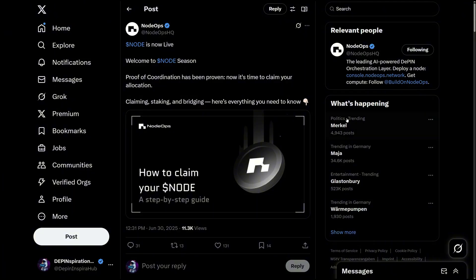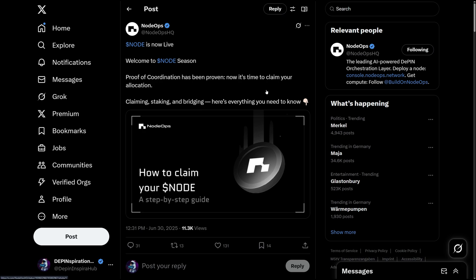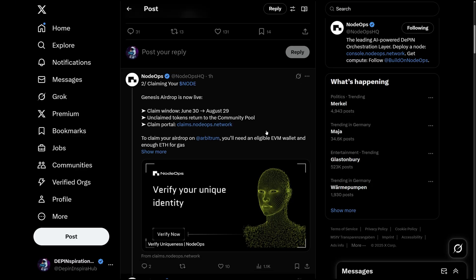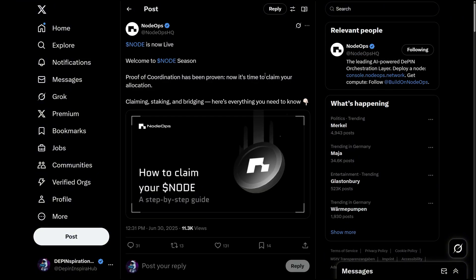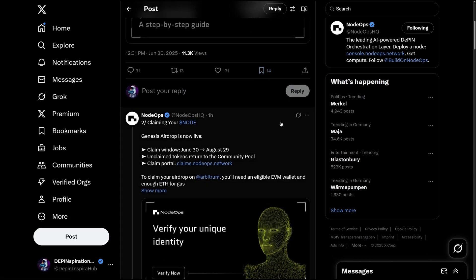Before we proceed, I highly recommend you go through the detailed tweet provided by the NodeOps team — it walks you through everything we're doing today. The airdrop claim window runs from June 30th, which is today, to August 29th. Before you can claim your tokens you must complete verification, which is very simple. If you have any difficulty, reach out to the NodeOps team as they respond very quickly. I'll provide a link to this tweet in the description.